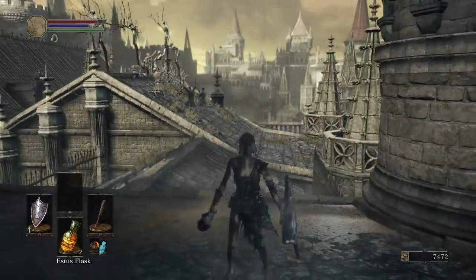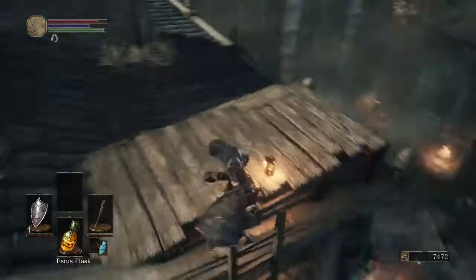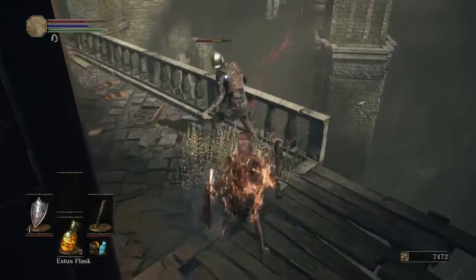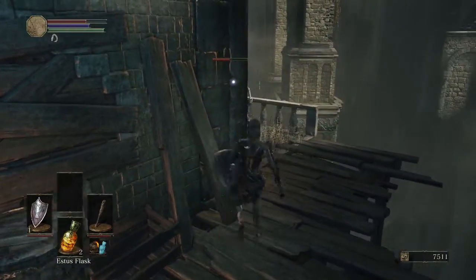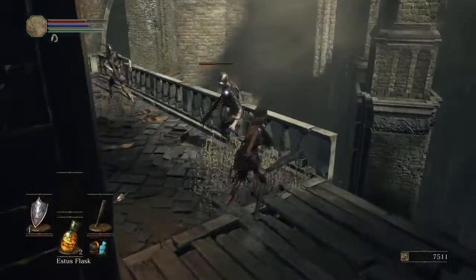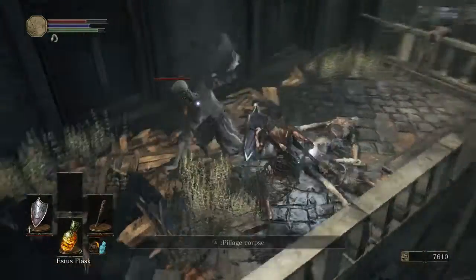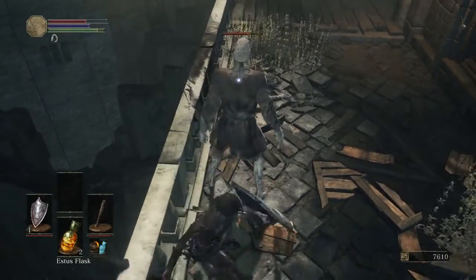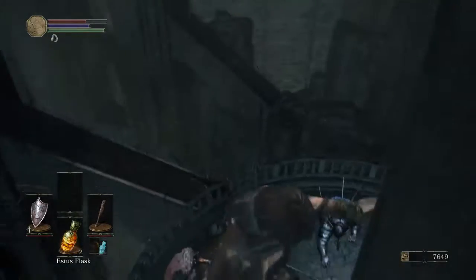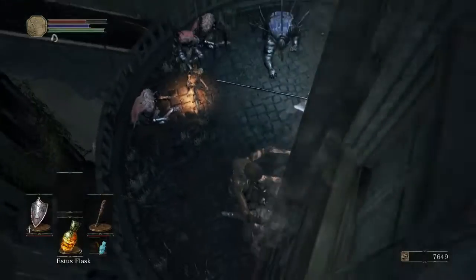We should be going down there. I'll ignore the abyss for now — we're already there with him. Come here, come here. Then down this way. Wait, do I want to go here? I think this is the only way for now, yeah.